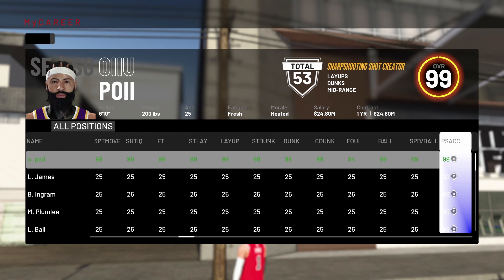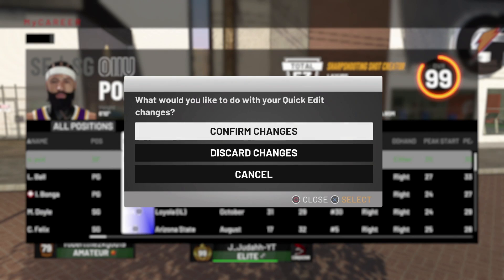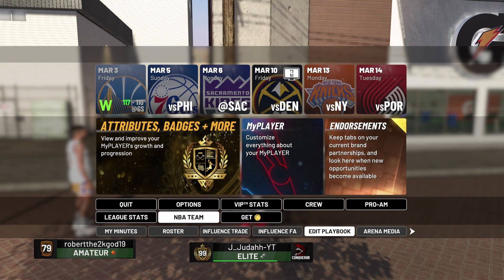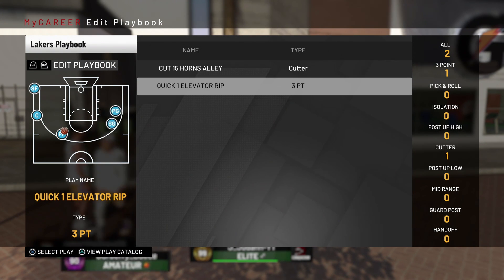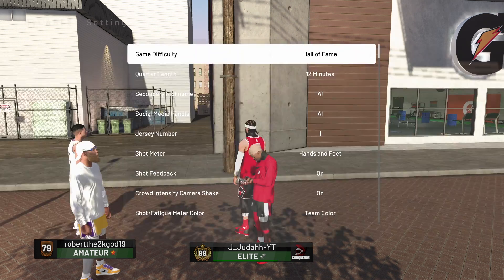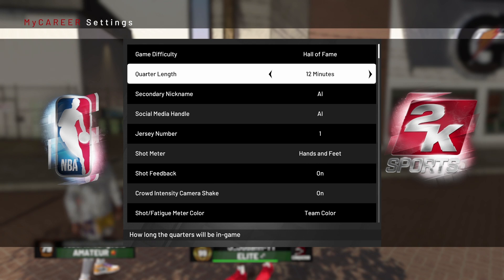Set up Lob City Passer and Dimer on Hall of Fame for your team's passing so they can pass you effectively. Hit Triangle, check everything, make sure it looks good, then hit B or Circle and confirm those changes. After you've confirmed, go to My Team and add the play called Quick One Elevator Rip to your playbook. With this play you can literally do anything — shoot threes, dunk, get posterizers, everything. Delete every other play and add just this one. Then go to Options and put it on Hall of Fame difficulty and 12-minute quarters.